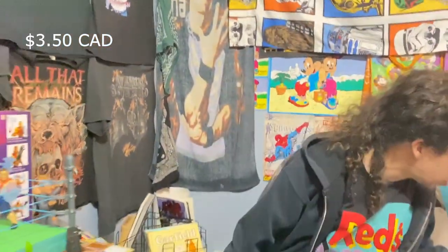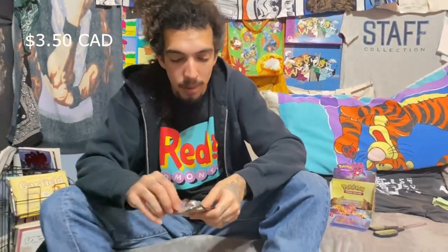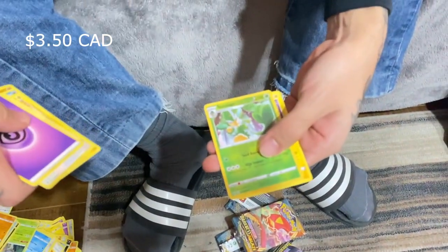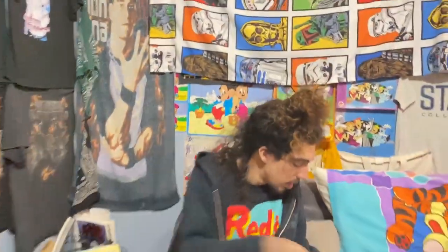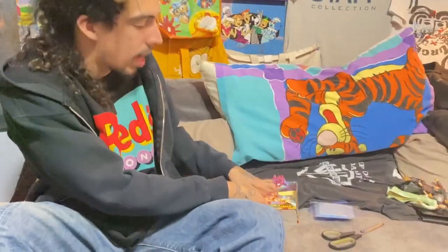Still many packs to go, it could turn around. Opening one more then we're cracking into the Lord of the Rings box. Psychic energy into some Semi-Sage reverse into Manectric rare - garbage. Setting this to the side. Counting the remaining packs: one two three four five six seven eight nine - exactly nine packs. I had 18 total, that's right down the middle. Perfect.